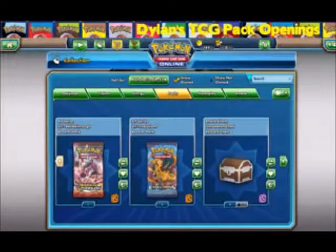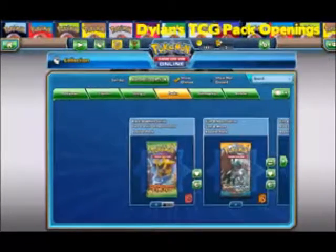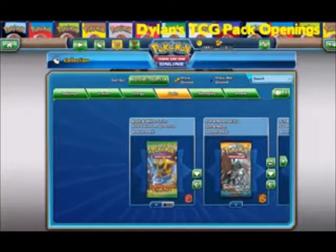And I am surprised. Yesterday I was on here and they had Black and White Plasma Freeze, I want to think. And now they've got Dragon's Exalted. I actually have never opened a Dragon's Exalted pack — true fact — not only on here, but physically wise I've never opened one. So I guess this is my only chance, technically, to do this.